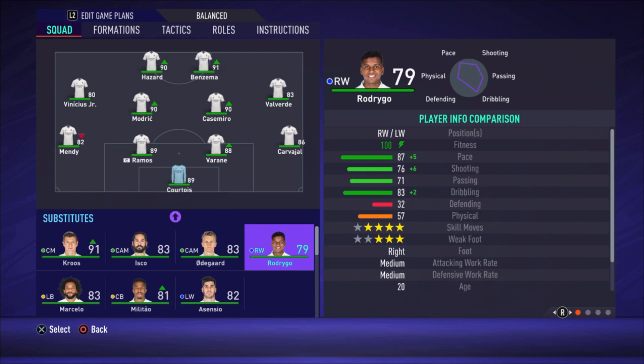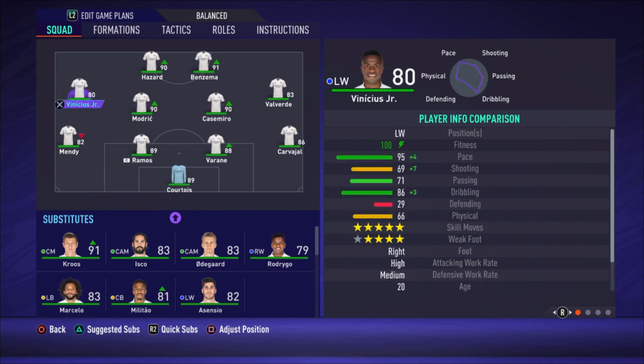For the central midfielders we have Casemiro and Modric. On the left midfield we have Vinicius Jr, and then two strikers: Benzema and Hazard.